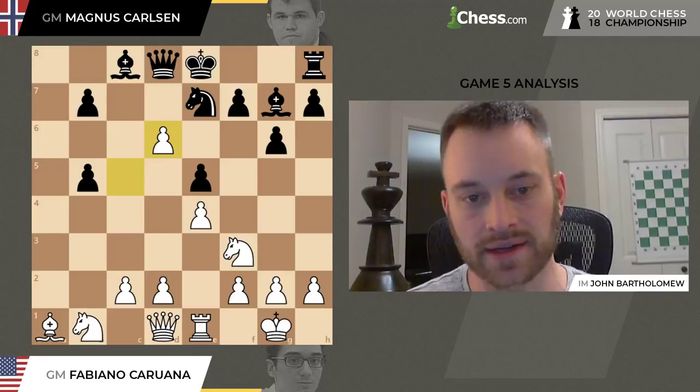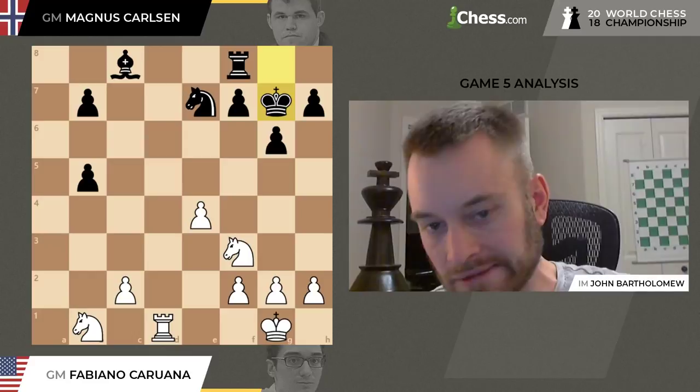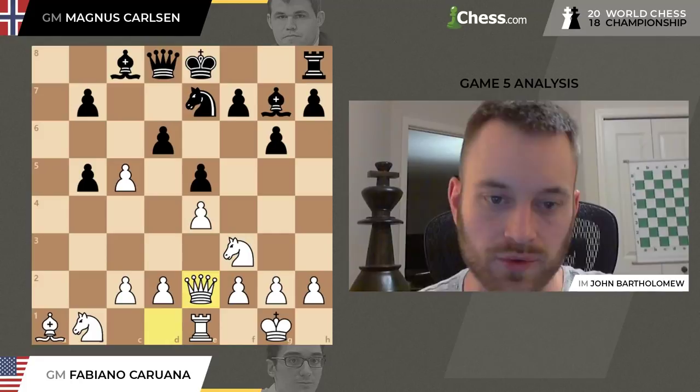Fabiano plays Queen E2. Note that White could take on D6, and there's a line several people were analyzing: after Queen takes D6, D4, trying to break in the center — E takes D4, Bishop takes D4, castles, Bishop takes G7, Queen takes D1, Rook takes D1, King takes G7. Relatively forced. White is a tiny bit better here, but material is equal, and I think the chances of a draw are extremely high if this were to happen. So Fabiano probably knew about this possibility but didn't want to simplify the position that early.